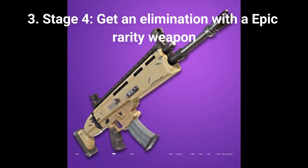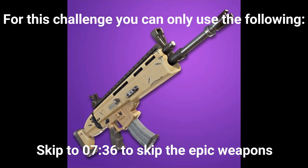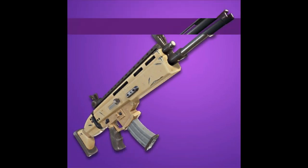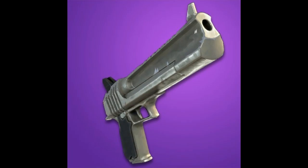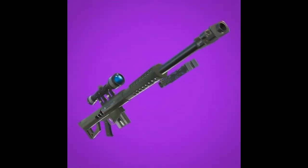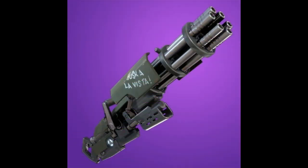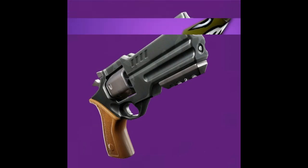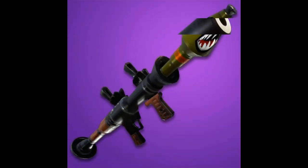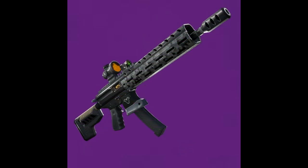The fourth stage out of 5 is: get an elimination with an epic weapon — 1 elimination gets you 2 battle stars or 200 XP. Eligible weapons include: epic assault rifle, epic combat shotgun, epic grenade launcher, epic hand cannon, epic heavy sniper rifle, epic infantry rifle, epic minigun, epic proximity grenade launcher, epic revolver, epic rocket launcher, epic suppressed pistol, epic suppressed sniper rifle, and epic tactical assault rifle.